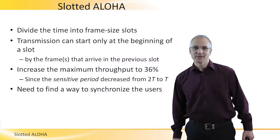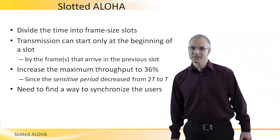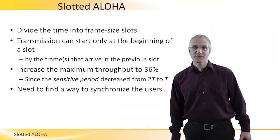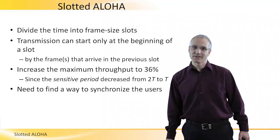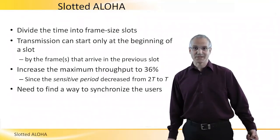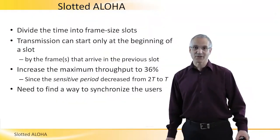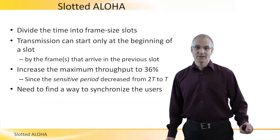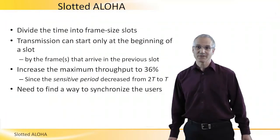18% throughput is really low. So people came up with an improvement for Aloha called Slotted Aloha. The idea here is that time is divided into frame-size slots, and transmission can only start at the beginning of a slot. This means that all the frames that are scheduled to be transmitted at some time during the previous slot will actually transmit at the beginning of the next slot. This simple change increased the maximum throughput of Aloha from 18% to 36%.